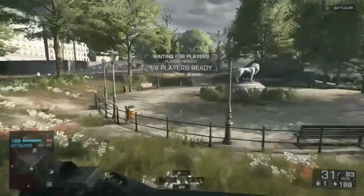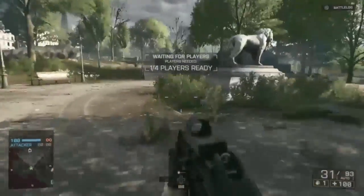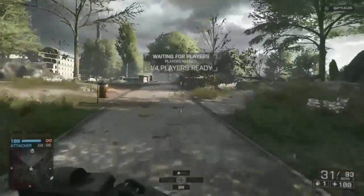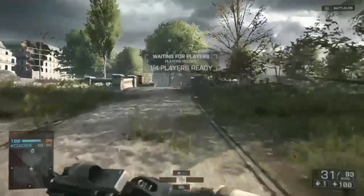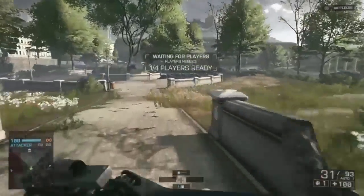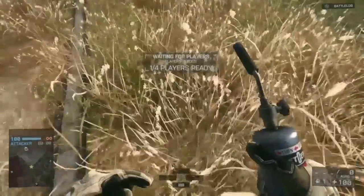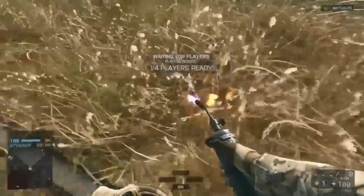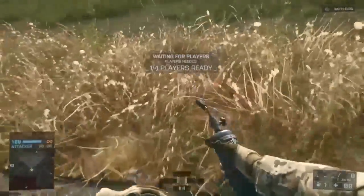For this achievement Torched, what you want to do is load up Operation Metro, and you need to light a fire with a repair tool on some brushweed. Brushweed is this sort of browny grass — it's pretty much everywhere on this map. You need to do this on Rush though, because if you do it on Conquest you can't get to any brushweed.